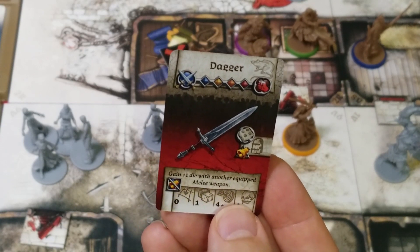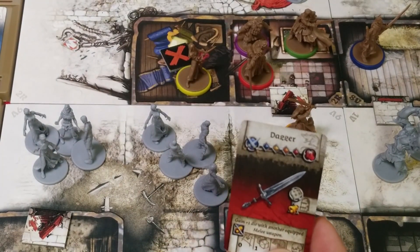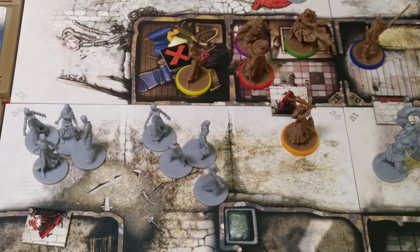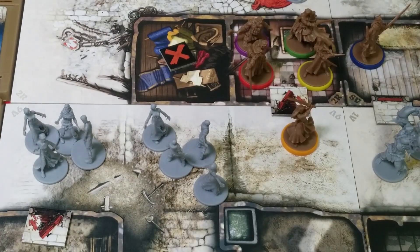Gain plus one die when equipped with another melee weapon. So she could mix this with her sword — that might not be a bad combination for her. Let's say for her second action she moves into this room. For a third action, she's going to do a trade. Does she want to do a trade? I don't know. Let me think about this. Trying to set up the dragon bile situation.